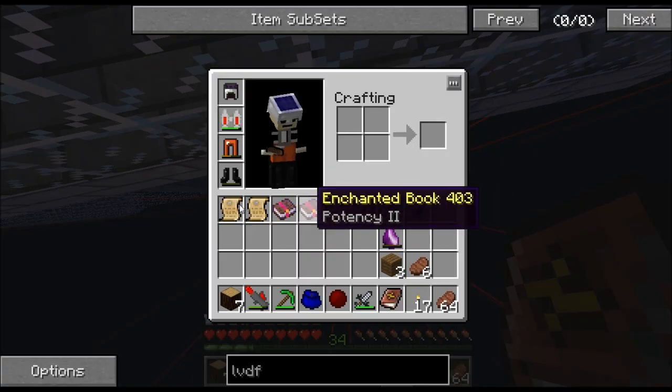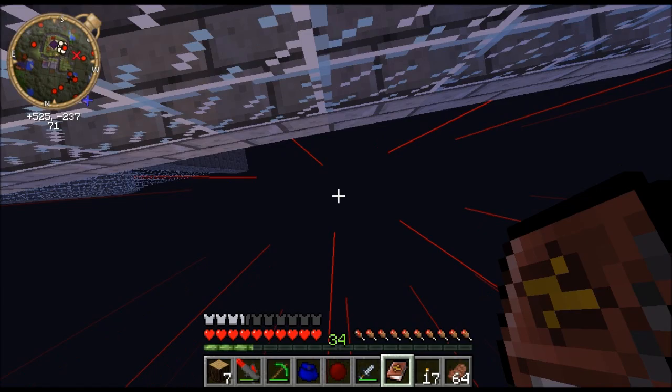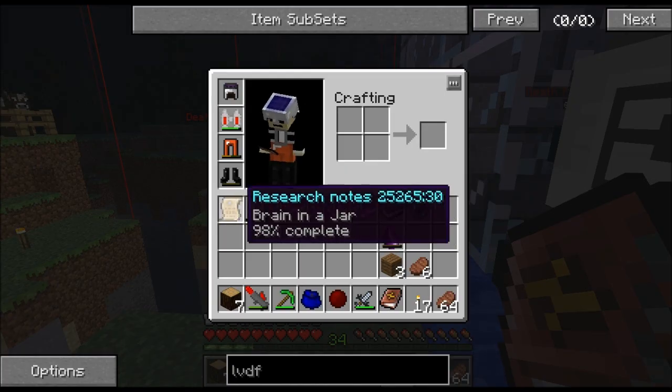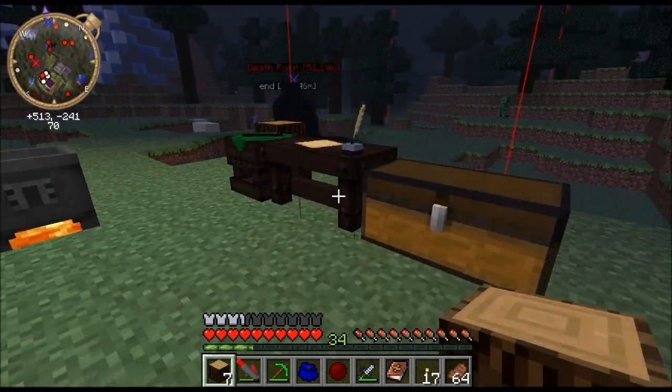Let me show you: I got the Magical Hand Mirror, which I need ender pearls for. And I got the Brain in a Jar, but I need brains for that.